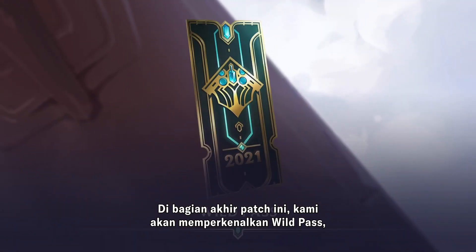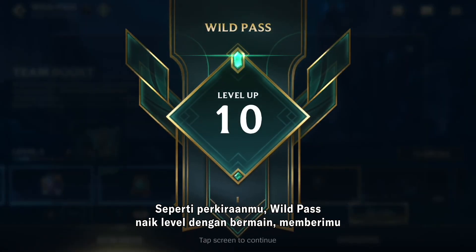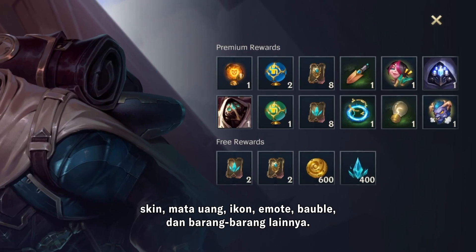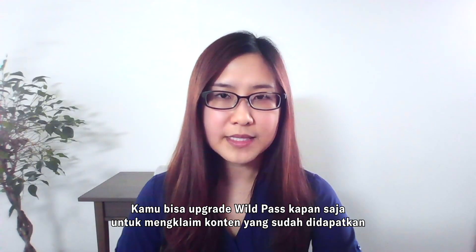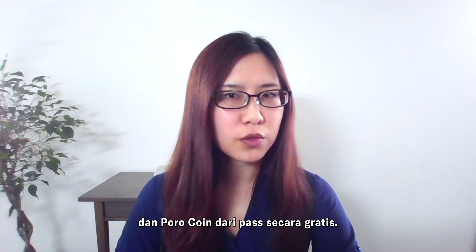Later in the patch, we're introducing the Wild Pass — a way to get more stuff just for playing. The Wild Pass works just like you'd expect, leveling up as you play and rewarding you with skins, currencies, icons, emotes, bubbles, and other goodies along the way. You can upgrade your Wild Pass at any point to claim all the content you've earned so far. And if you don't decide to upgrade, all players can still earn blue motes and portal coins from the pass totally free of charge.